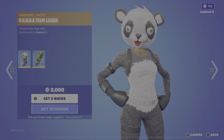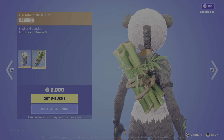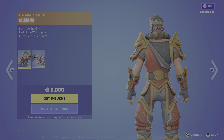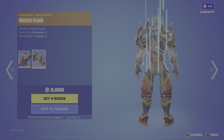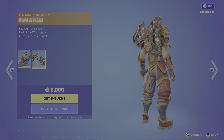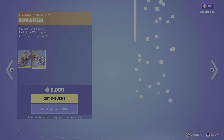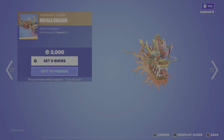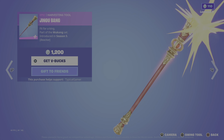Panda Team Leader — victory now, nap later. Very OG skin. Bamboo — fresh and crunchy. It was Season 5. Wukong — along with the king. Again bulky shoulder plates. He looks very dry, not very textured well. Royal Flags — let your royal flag fly. Royal Dragon — ride the dragon. Jingu Bang — hit for a king. Oh nice, it's reactive.